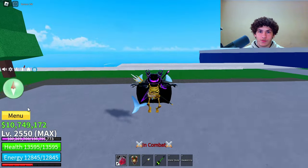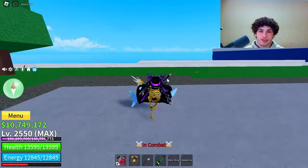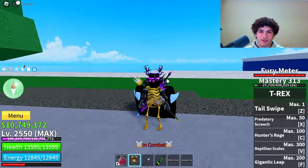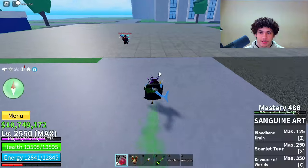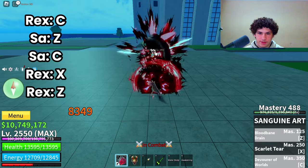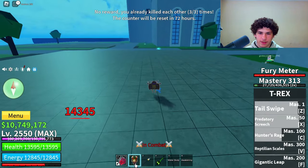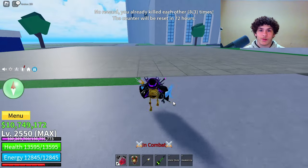Now for combo number 3 — same stats, max melee, defense, and fruit. The requirements are only Sanguine and T-Rex. This is the easiest combo on this list. Here it is: C, Z, C, Bam, and then Z.